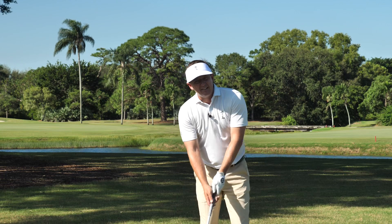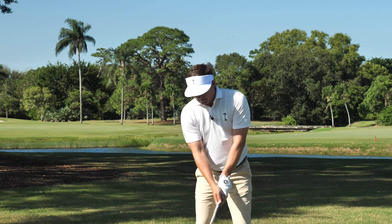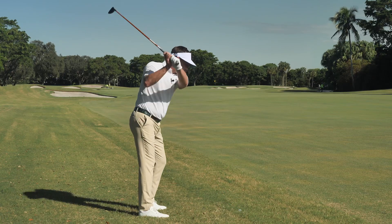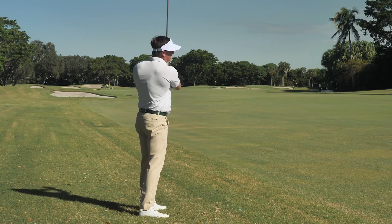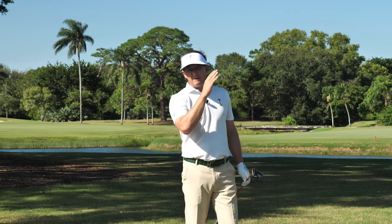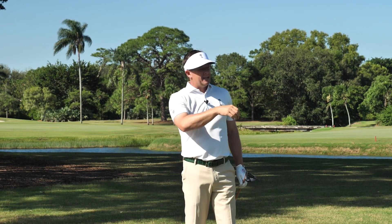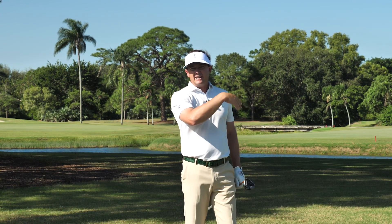We're going to set up with a slightly open stance, slightly open the face, and then make a very vertical or V-shaped upright swing and chop down on the ball. The ball is going to come out very low, very straight, and with very little spin, so it will run down the fairway and give you a much shorter approach to the green.